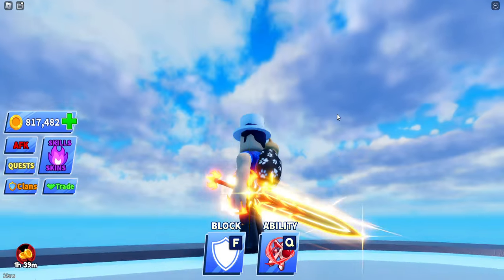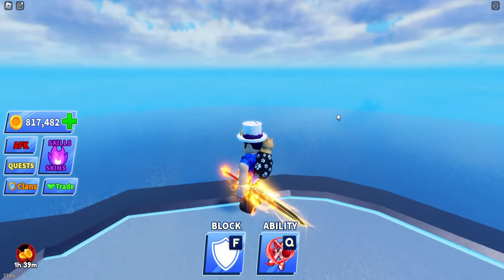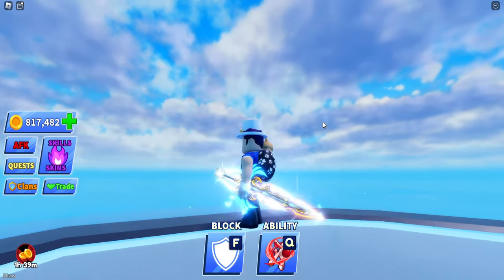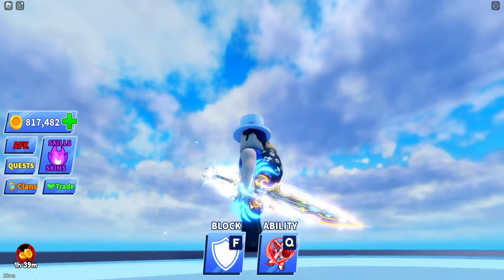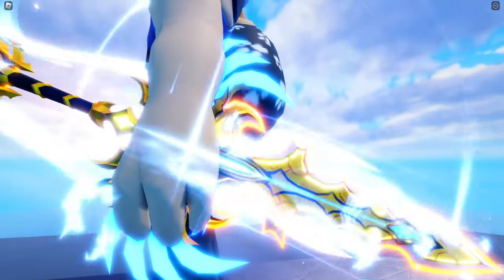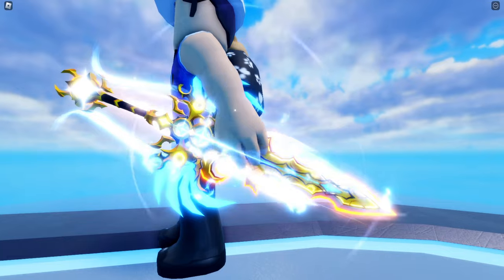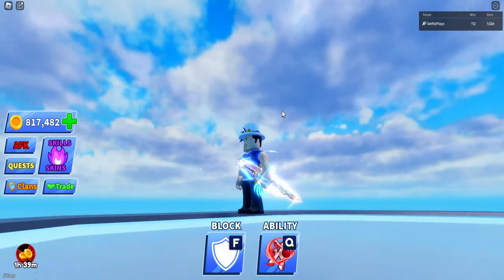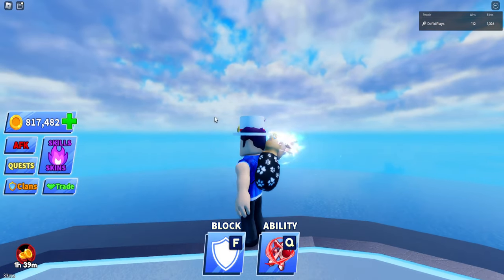Then we have the Awakened Phoenix Rebirth — another yellow sword with no animation. And we have the Awakened Righteous Blade — let's zoom in on this bad boy. We got ourselves some nice feathers on the side and some sword action at the bottom. Very, very clean. Does it have an animation? No, it does not.